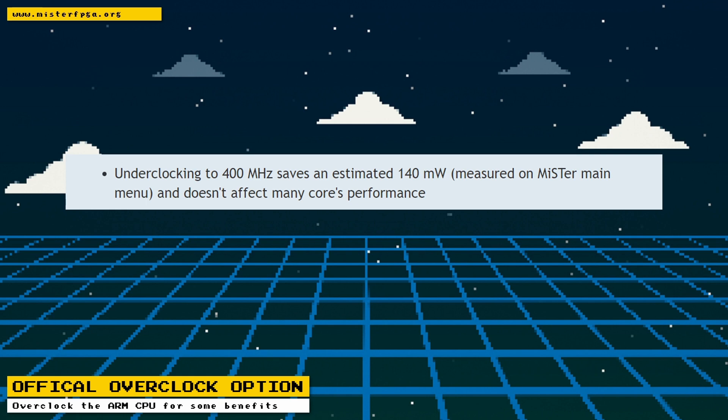An underclock option will also be included that seems to save an estimated 140 milliwatts and doesn't affect many cores' performance. If you don't feel comfortable overclocking the CPU, don't worry — this feature will be disabled by default. Personally, the presenter doesn't see themselves using the overclock.